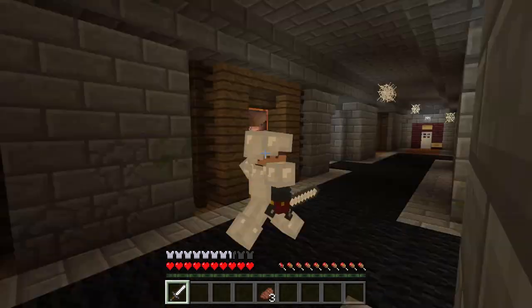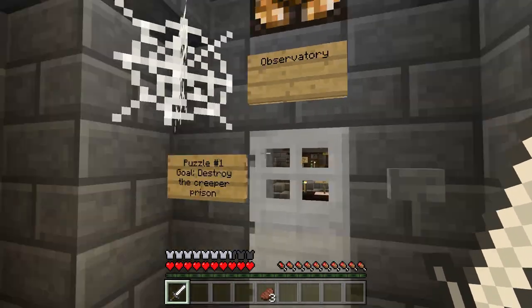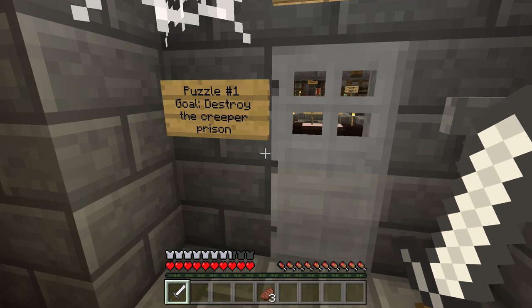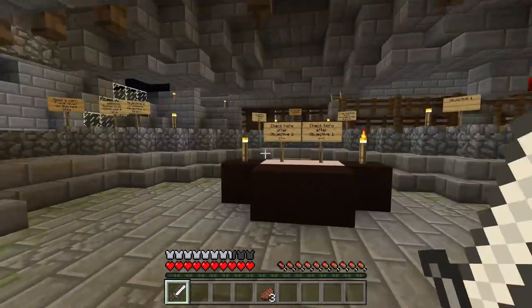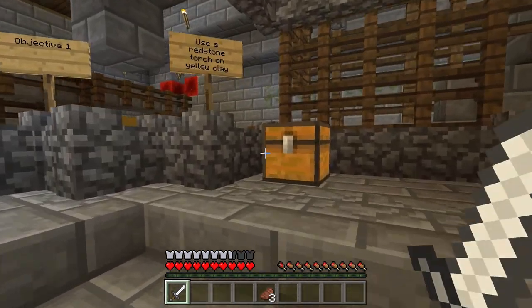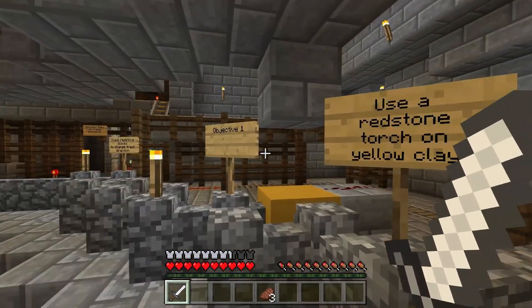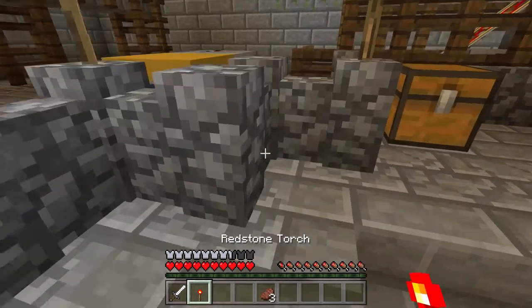I know it's just Minecraft, but I am kind of nervous. It's called the haunted - okay, whatever. Observe it, go destroy the creep prison. This is puzzle number one. Let's see what do we have here. Check here after objective two, check here after objective one. Use a redstone torch on yellow clay. Okay, well you're gonna spell it out for me. Come on now, I don't need this.